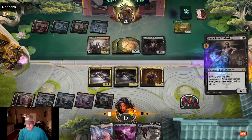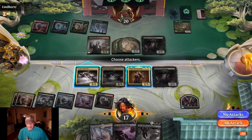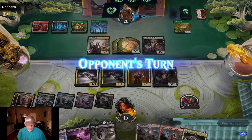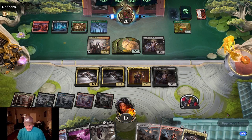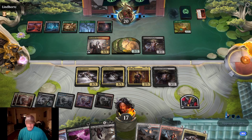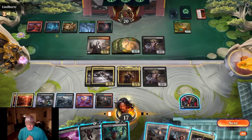We're gonna put it out there. No blocks — we'll hold. We'll kill the chariot if he boosts it. We have Corpse Appraiser in exile, which is great. Land Horts is passing the turn.